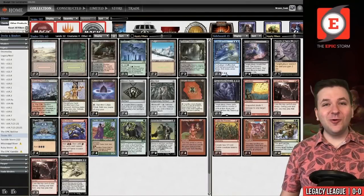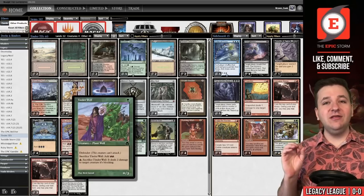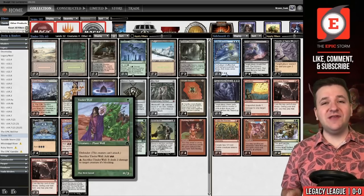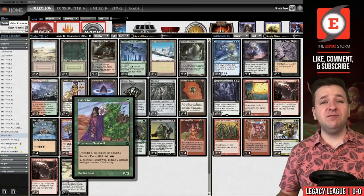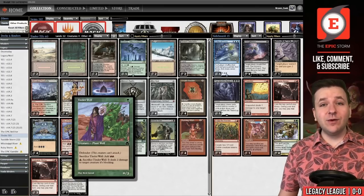What is Tinder Wall? If you're unfamiliar, this Ice Age common costs one green and you get a 0/3 wall creature. You can sacrifice it to add two red, or pay a red and sacrifice it to deal two damage to a creature that has blocked this turn.